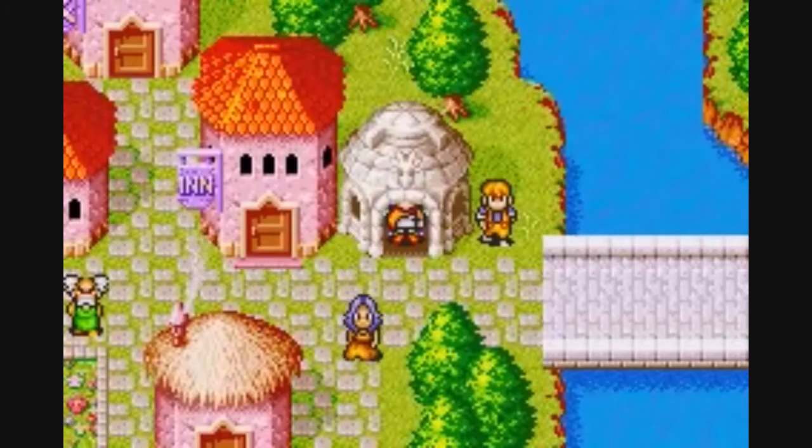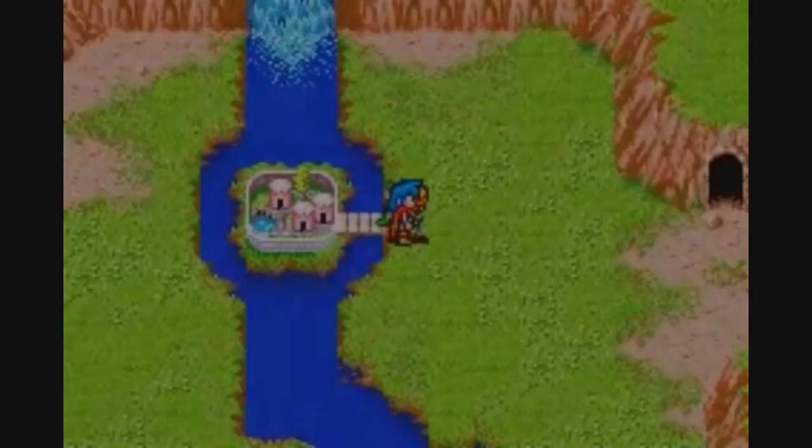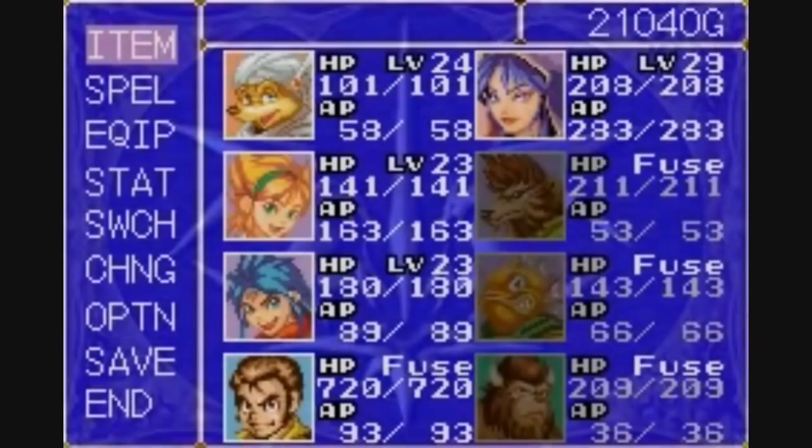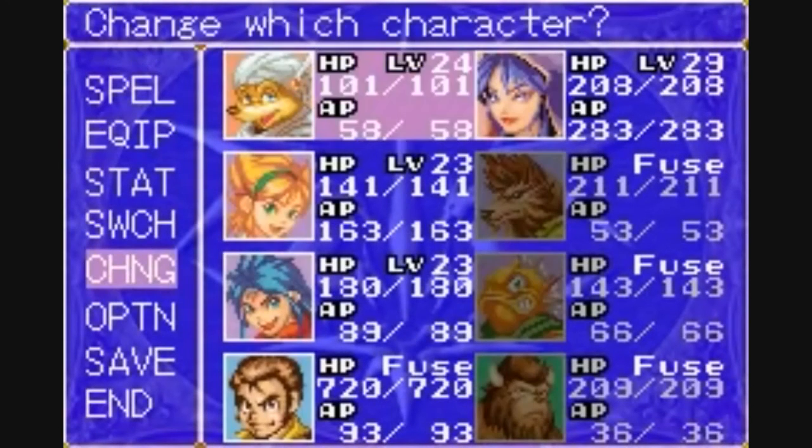What up gamers, TUG here. This is episode 35 of the Ultimate Let's Play, Breath of Fire. Last time we made it to the town of Carmen where time is at a standstill. And in this episode, we are going to focus on restoring the time flow back.